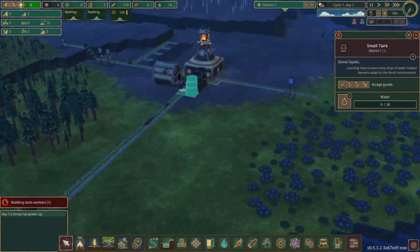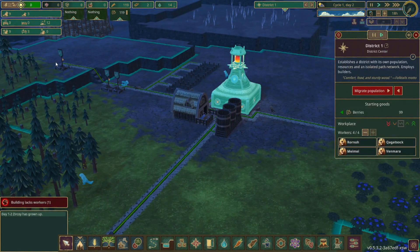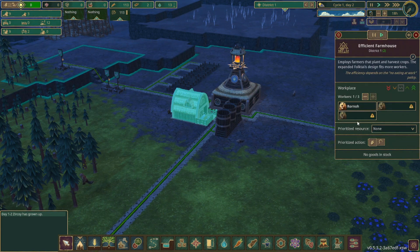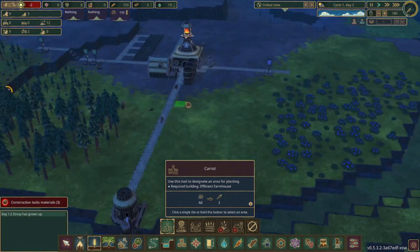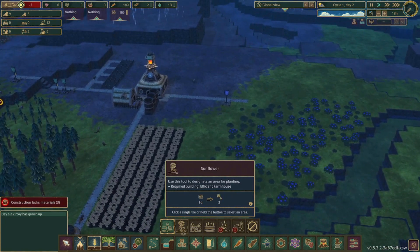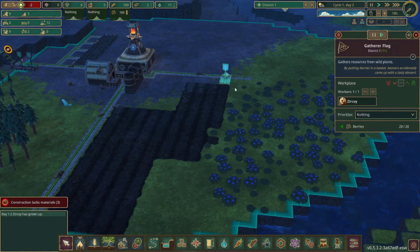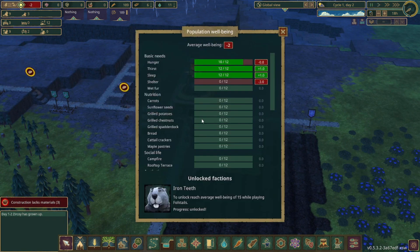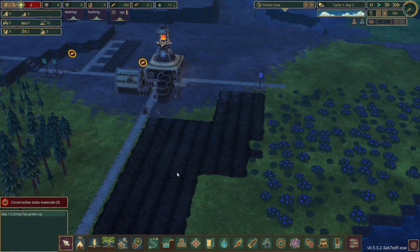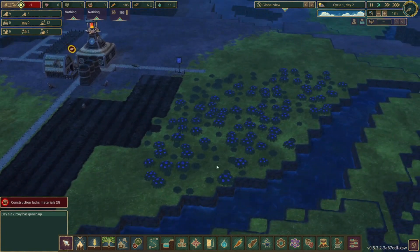Let's get this set up with water. We also actually need to plant some food — let's do carrots as an easy start and then sunflowers. We don't actually need blueberries for the Folktales since they don't contribute to well-being at all, they just satisfy hunger. So as soon as we have carrots and sunflowers growing we can start demolishing all this.